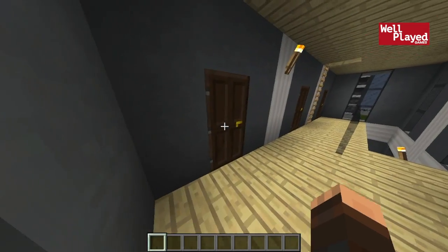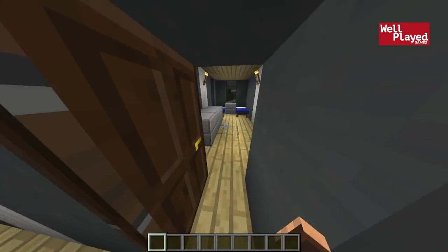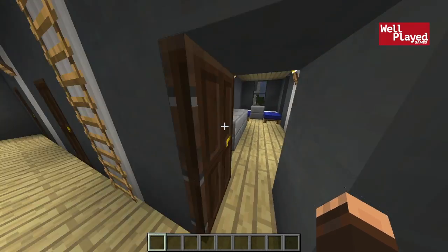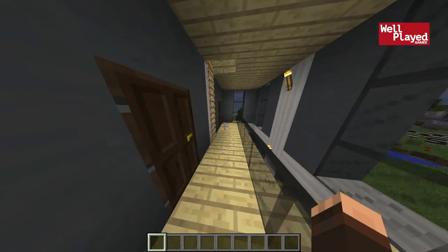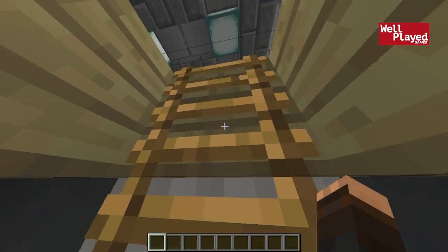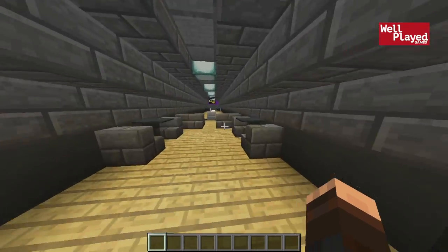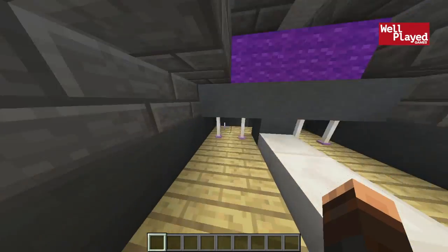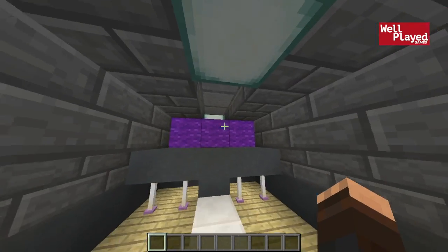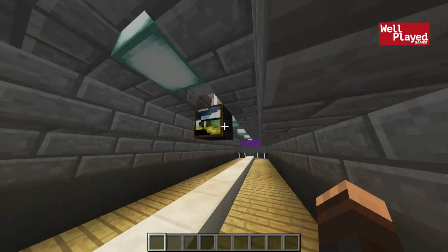We've got the guest rooms over here — three guest quarters. So you can maybe have up to like six or seven guests in here. We can go upstairs here, which is actually really sick. We've got a little sitting area, a little kitchen, and then we've got a bowling alley. This is a really cool thing that I decided to put in here — we've got these little things representing the bowling pegs, a little purple here, and then a little TV here to display your score.